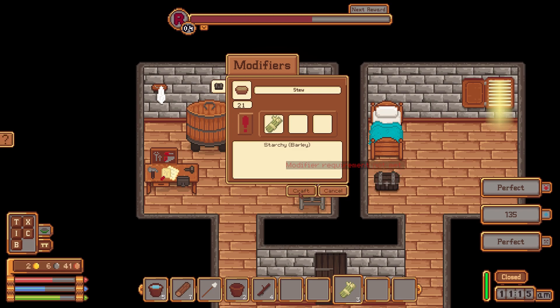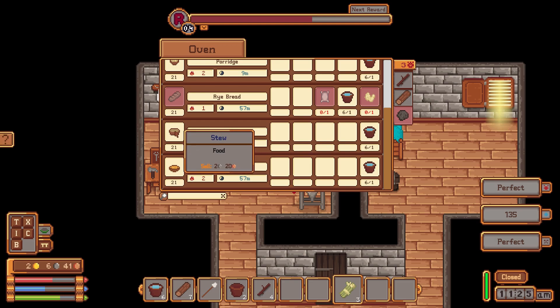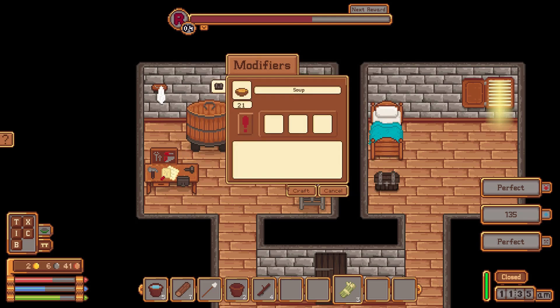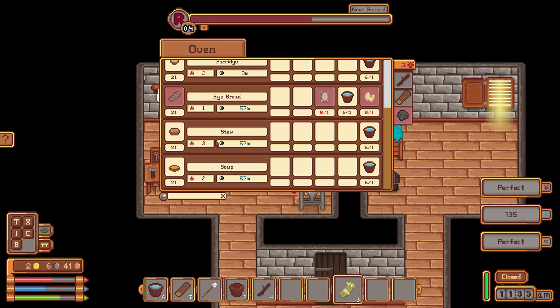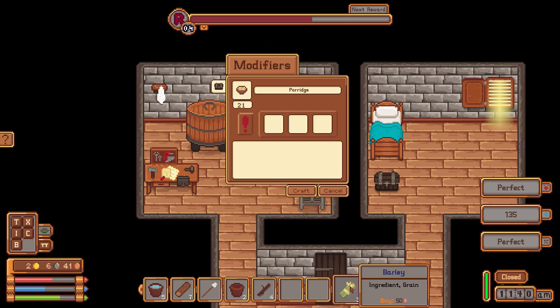We'll make some stew — you need meat, vegetable, and fruit. You have to have those ingredients in order to make a stew. For a soup you need a vegetable and a meat. I guess I'll try those in a little bit, but for now we'll stick to the porridge with barley.